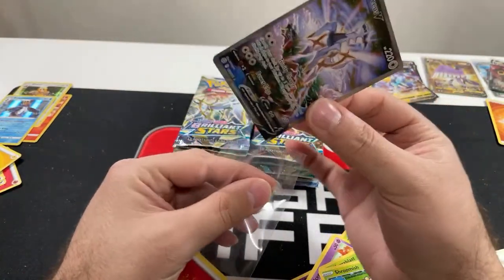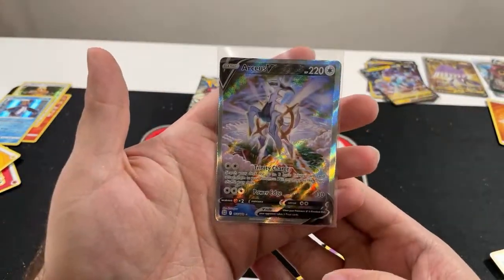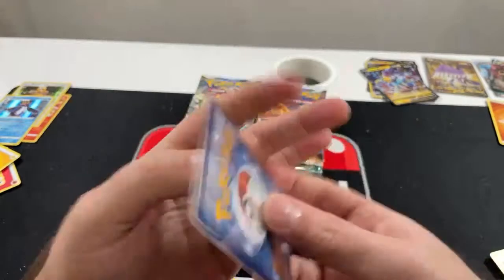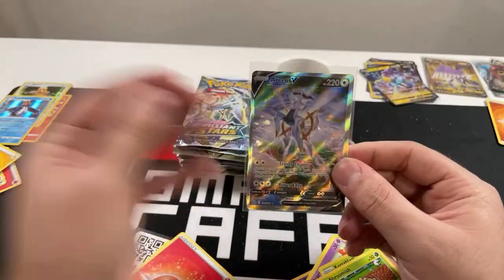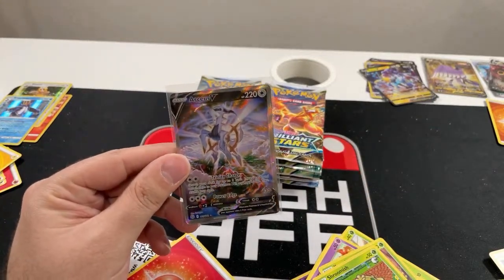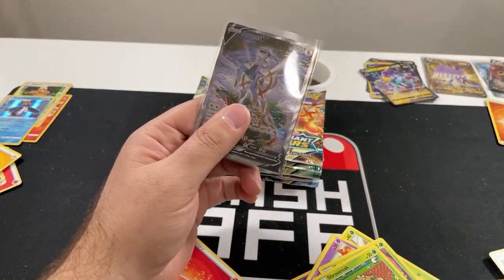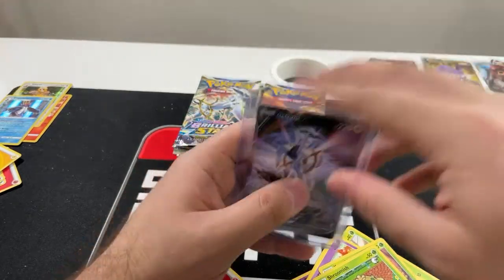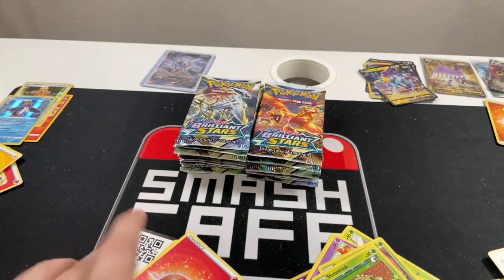Let's put the card in the sleeve and look at it real quick. The lighting on this angle isn't great — it's pretty badly centered, but hey, it's the first alternate art I've pulled from this set! That is an amazing pull. Do I have a stand so I can have it sitting upright in the background? Now it's all safe — we got an Arceus V Alternate Art. I'm happy with that pull!